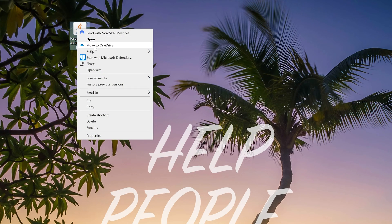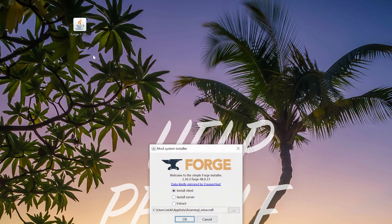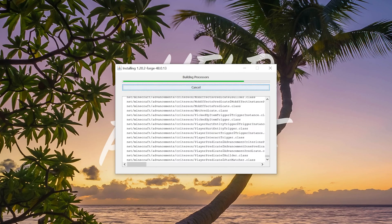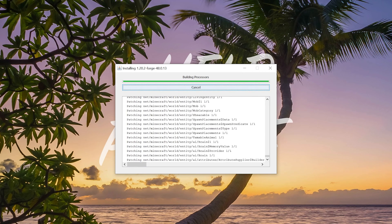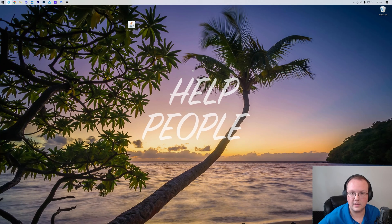Right click on Forge, click open with, click Java, and click okay. In the mod system installer, go ahead and click install client and click okay — that's installing Forge locally because you need Forge installed in Minecraft in order to join your server. It should install; if it doesn't, go play Minecraft 1.20.2 vanilla and make sure both the Minecraft launcher and Minecraft are closed, then you'll be able to install it. Once that's done, click okay and Forge will close.